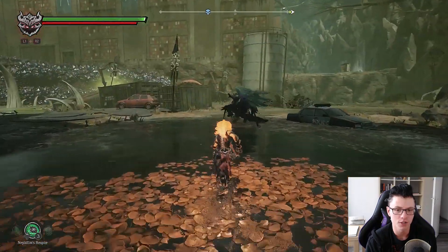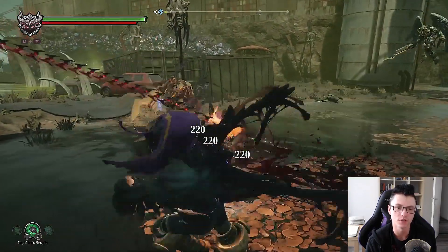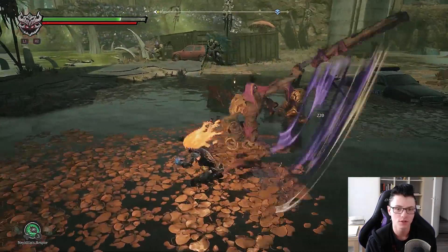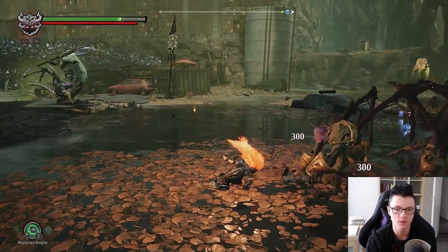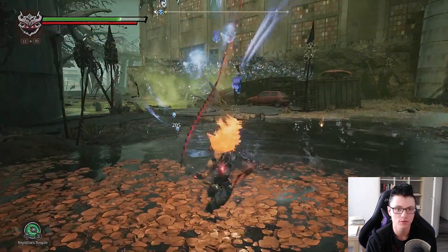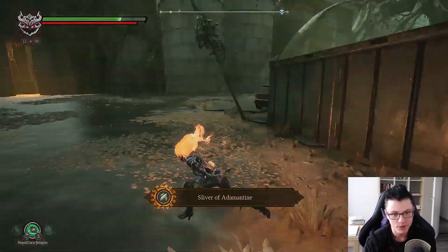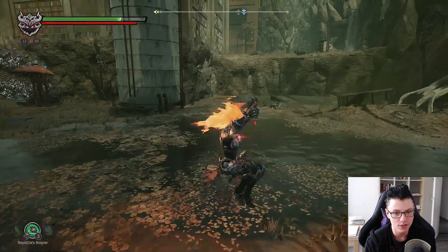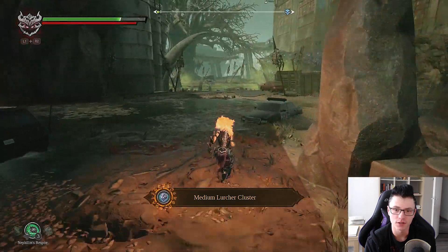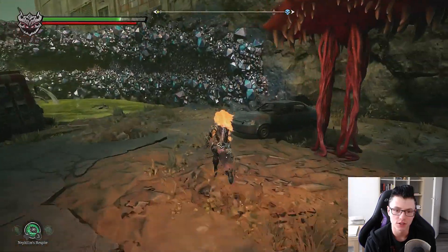There are a lot of enemies here and you want to help the angels kind of, because the angels are very weak. So you want to kill these lesser demonic angels. So if you do it like that it should be fine. Pick this item up by the container, and then I think you have to go to the monster right here to move it to the side.